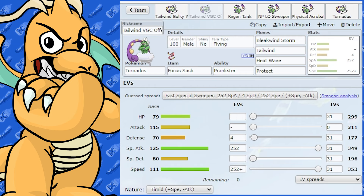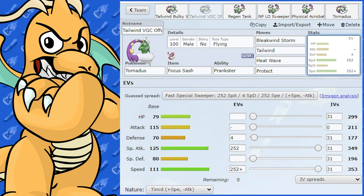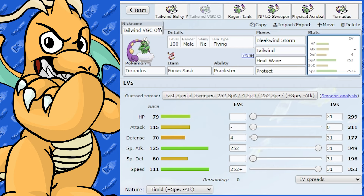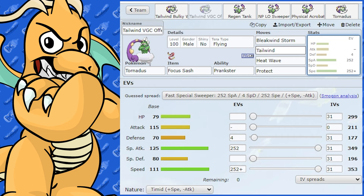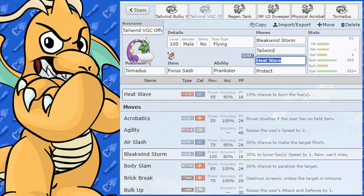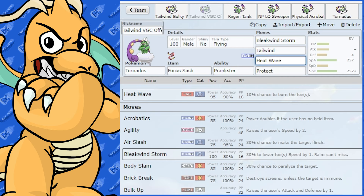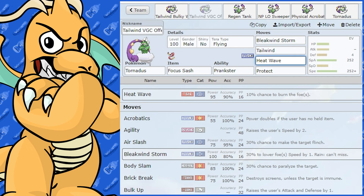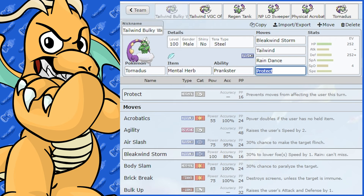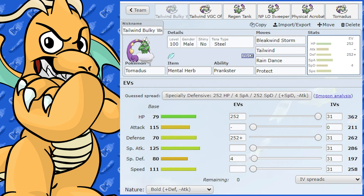The second set is similar but more offensive compared to the defensive set. We've still got Tailwind and Bleakwing Storm as the two main moves. I put Heat Wave on it — that's another move you could use if you're not running a rain set. Protect is there too, and you could swap it for Taunt. The offensive and defensive sets can run very similar moves — you could just swap the EVs around.